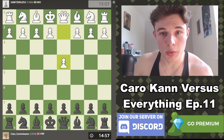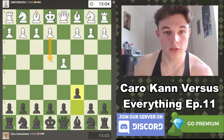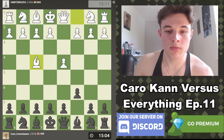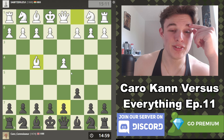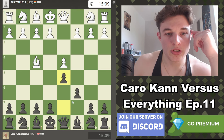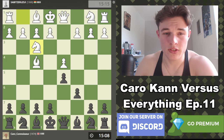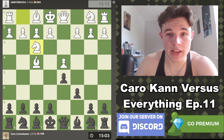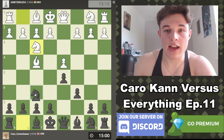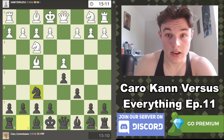My opponent opens up with d4, so we're going to play c6 of course. This gives our opponent the option to play e4 and go into a normal Karo Khan. He may well play the London — we love to see the London but we really don't love to see it — and we're just going to play a Karo Khan setup. It's more of a Slav because my opponent isn't playing e4, but many of the same ideas still apply, which is the reason I actually started playing the Slav in the first place.